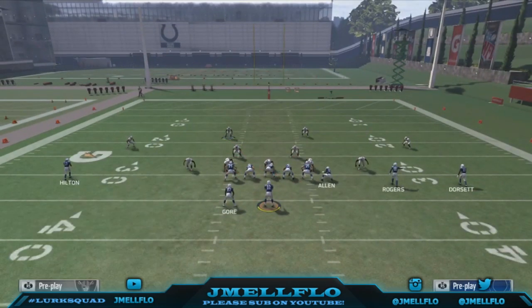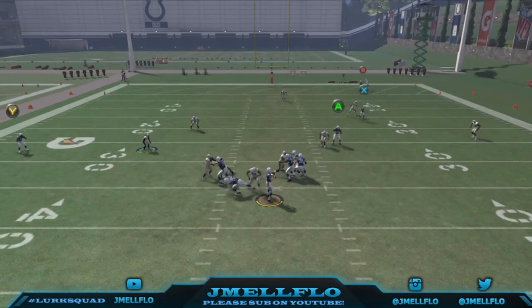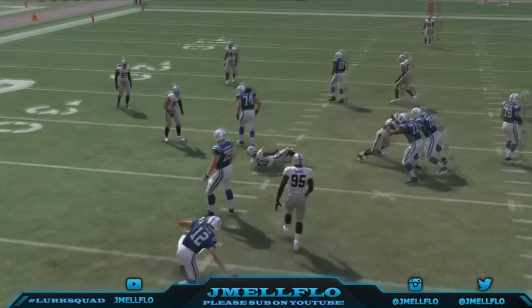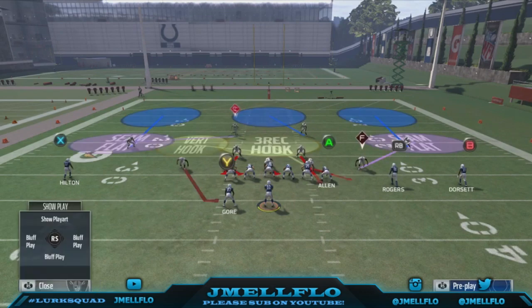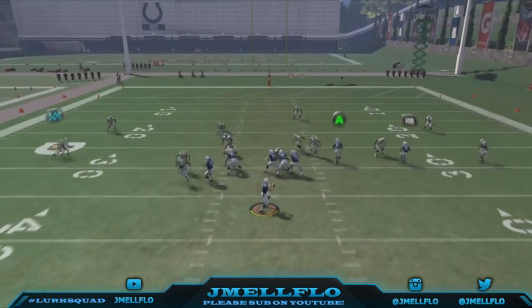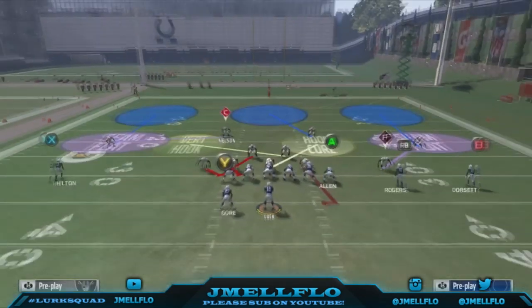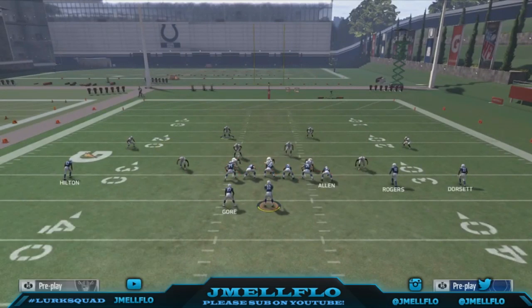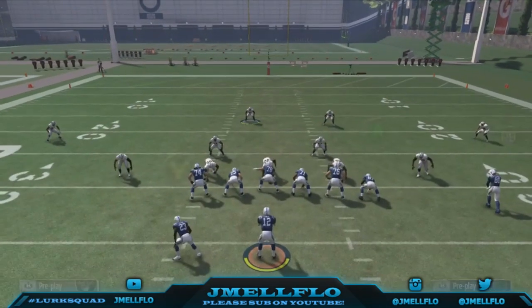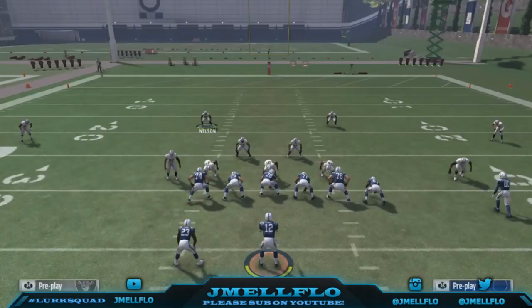Y'all can see it's that fast to set up the blitz — that easy. There you go — when you hike the ball the deuce comes straight through. That's why I like to have somebody faster, like Bruce Irving with the 83 speed on red teams. In ultimate team I might use somebody like Zach Brown or somebody who hits that gap a lot faster. But you see it's still coming through — four man B-gap, easy pressure.